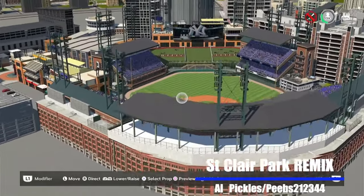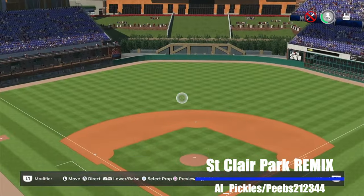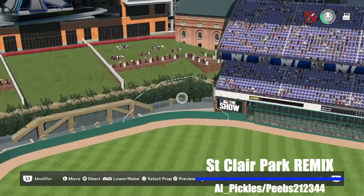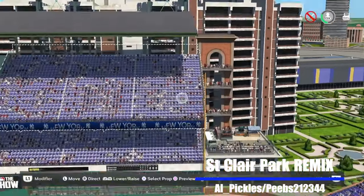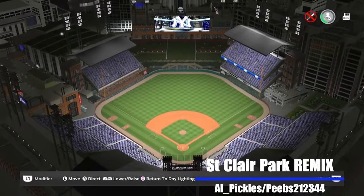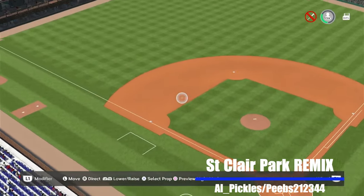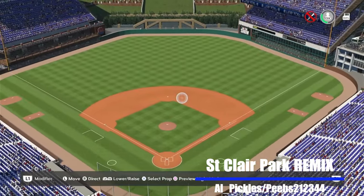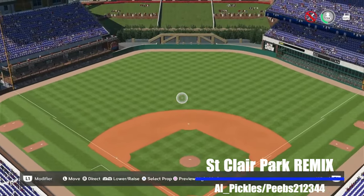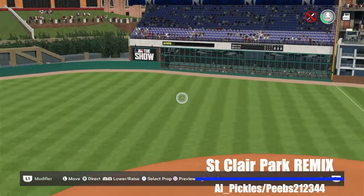I lowered the fence so they're not looking through the chain link. On the left field side I added luxury boxes. I removed the parking lot and added another big building. Added more fans, spun it around, added fans on the balcony. I covered the anomaly with a brick concourse, put a deck on top with people hanging out, used a prop as the background for that deck, put a thinner deck on top where people stand at little tables with picnic benches as a fence. I used an old school building to face off the outside — both versions are pretty cool. This is St. Clair Park Remix by Al Pickles and Peebs212344.